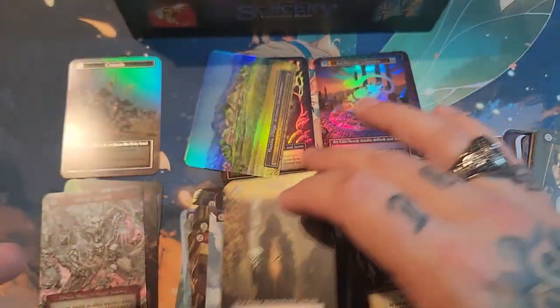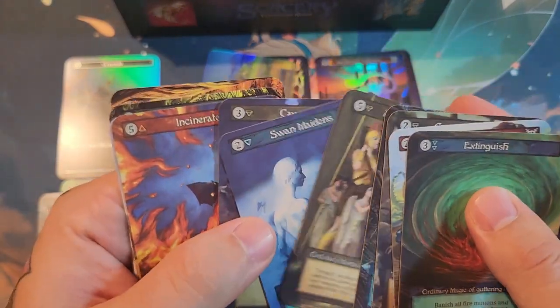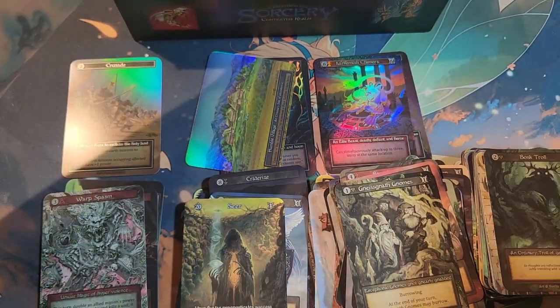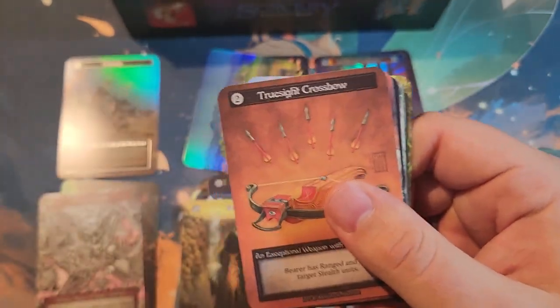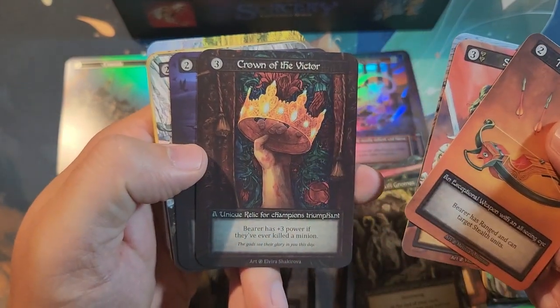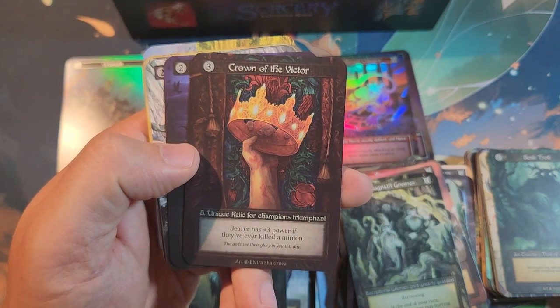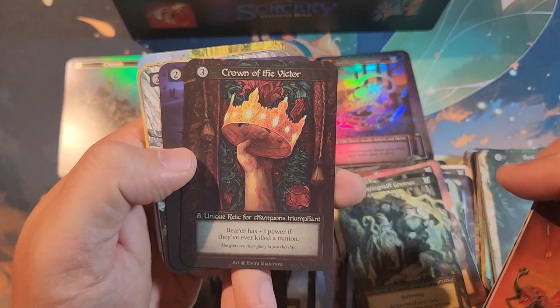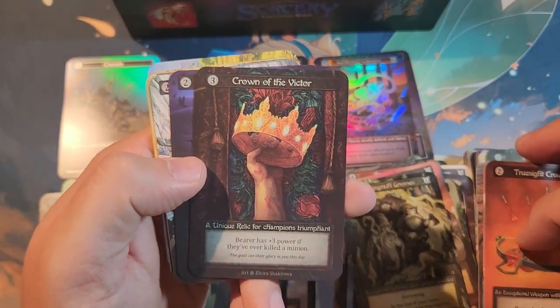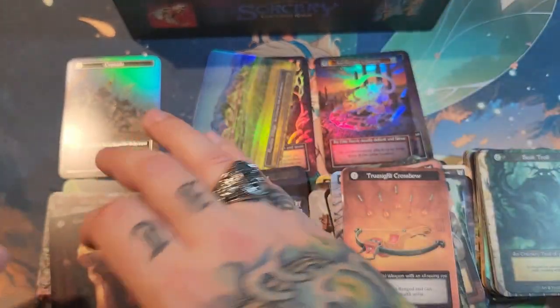The Seer Avatar. Ornery, ornery — okay. We're almost to our — ooh, Crown for the Victor! It's like if they've ever killed a minion — I think this is one people like for the Battle Mage, right? Cool — the unique Crown, the unique Crown.